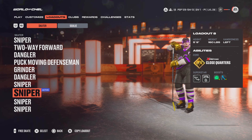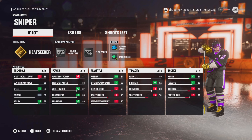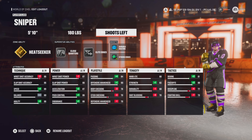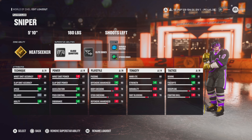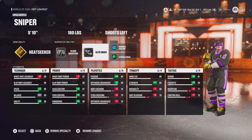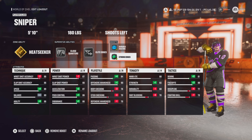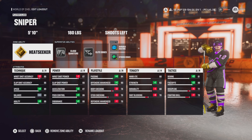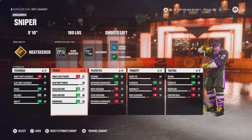This one's probably my only center one — it's a five foot ten, 180, and it's the same thing. You're going to get speed with this build, but you're not going to be super small and get completely destroyed off the puck if you have control. I figured this is a nice little center one with heat seeker — you know, you can set up from the point and all that. Definitely recommend giving this one a try. This is probably my favorite out of them all.